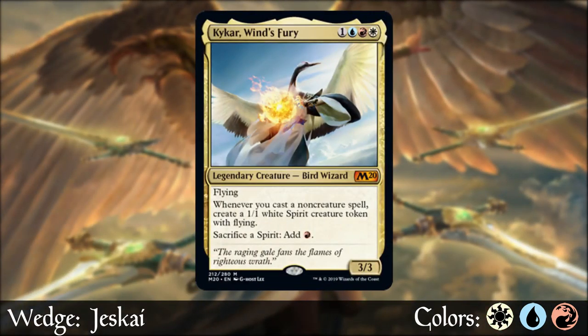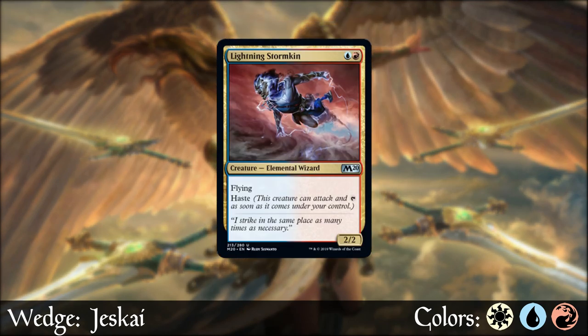Next we have Jeskai — red, white, and blue — or America's favorite color combo. Red and blue has Stormkin, which is happy to break away from the elemental focus and instead focus on an all-flying brigade. Seriously, lots and lots of flying. Jeskai is the sky tribe in this set, and it's pretty obvious once you see that all three of the gold cards that make up Jeskai have flying.